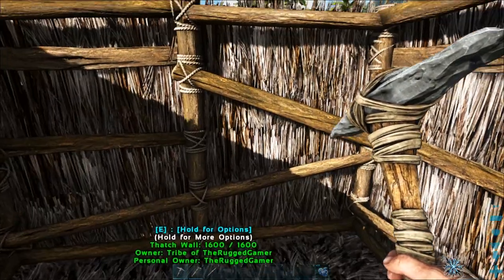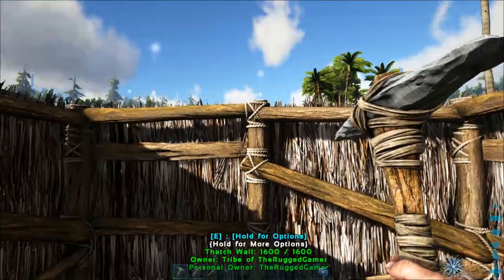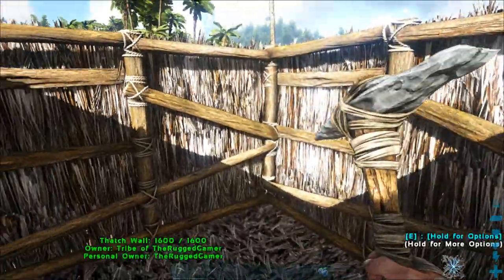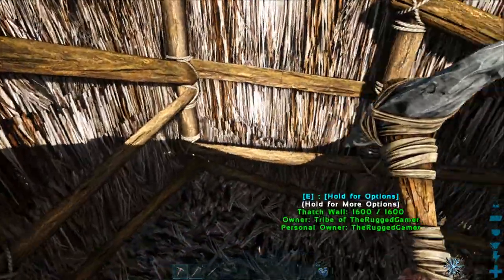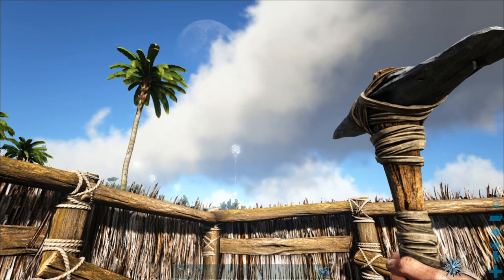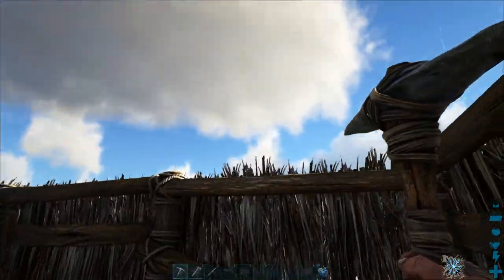Hello everybody and welcome back to another episode of ARK. We are going straight from where we left off on the last episode in our little one-block hut made out of thatch, and today we're going to hopefully deal with two things: upgrade this to something a little bit more useful and actually protective.